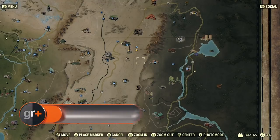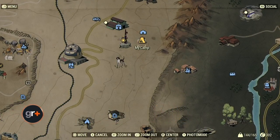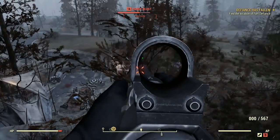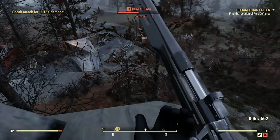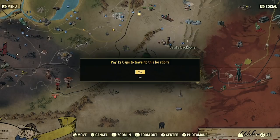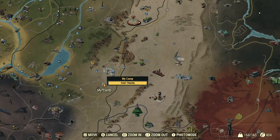Fast travel isn't free. You have to pay to fast travel in Fallout 76, and the cost will increase depending on how far away you are from your chosen destination. So early on, when caps are semi-rare, it's worth planning your route across the wasteland to be as efficient and thrifty as possible. However, travelling to friends, Vault 76, and your camp is free.